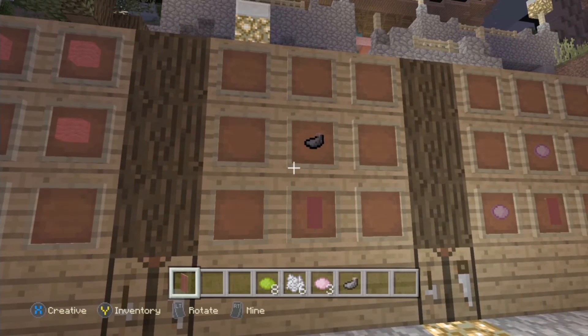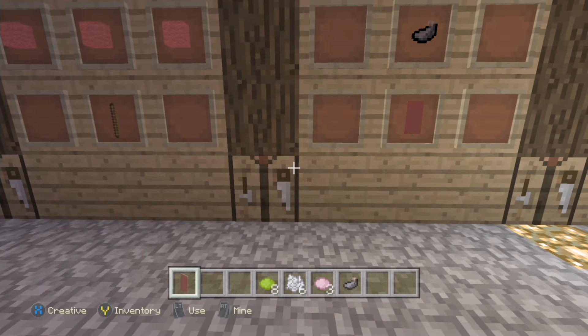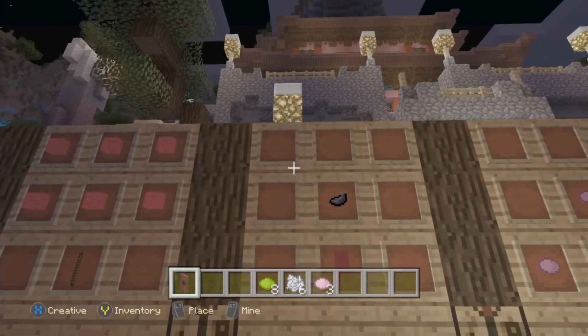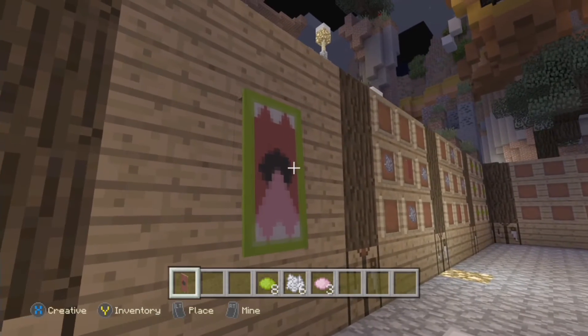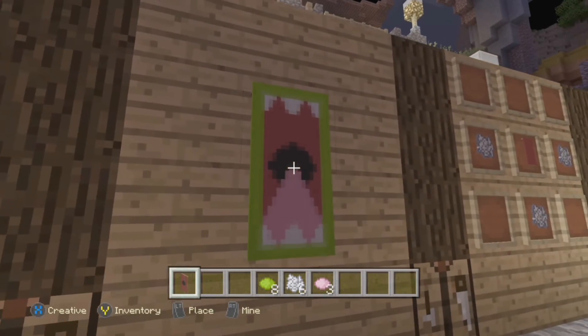Next, you basically want to make the back of the mouth, which is the dot in the middle of it. So you put the banner in the middle, get the ink sack, put that in the middle, and there you go. There is the black dot on the red banner to make the back of the mouth. As you know, you can't really see all the way back because it's dark.